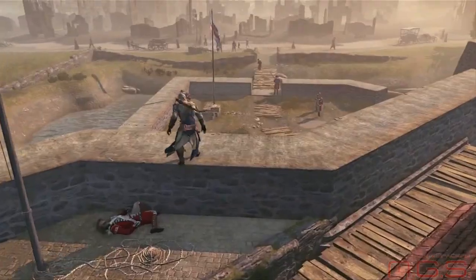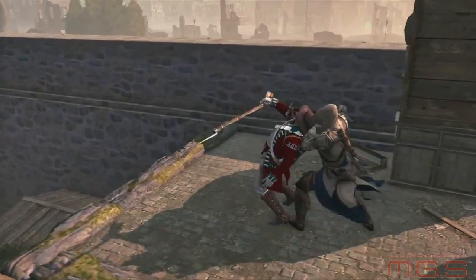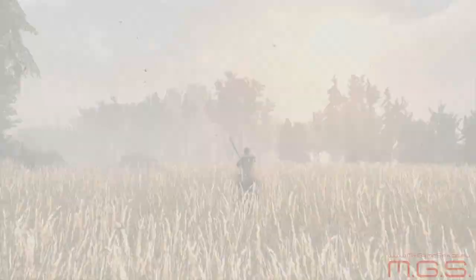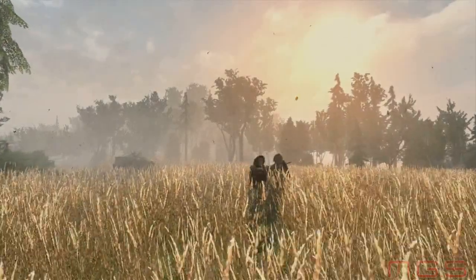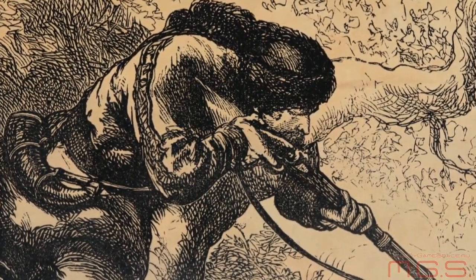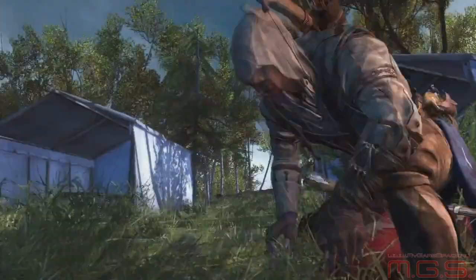Connor is essentially the first guerrilla fighter. He's someone whose goal is always to move behind enemy lines, to pick off his target, and to escape. Employing guerrilla tactics — or what we now know as asymmetric warfare — was something that truly was a component of the American Revolution. They learned what we would think of as guerrilla-style warfare: you hit quickly and then disappear.